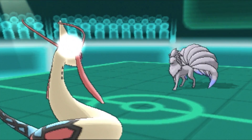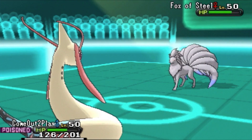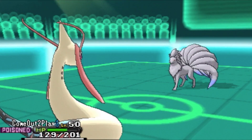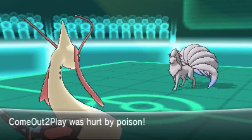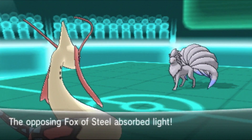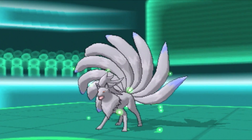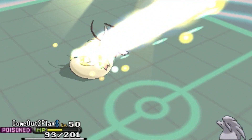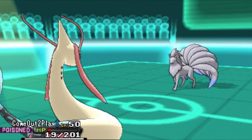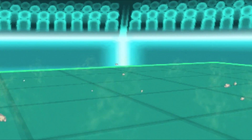I might start Masuda Methoding for a Ninetales — it looks awesome. Fox of Steel is an excellent nickname. I want a Ninetales now. But Milotic, we gotta take it down. Solar Beam isn't gonna do much — I have the nature that boosts Special Defense. So I know it won't do too much. 19 HP left — good thing I have that nature, because it probably would have killed.